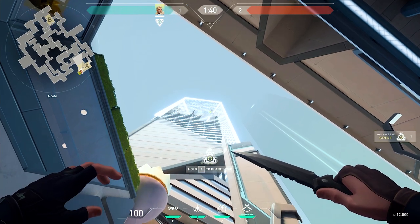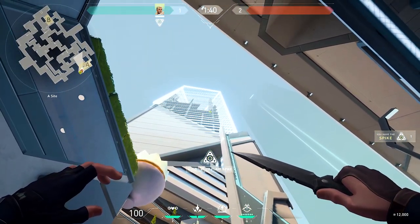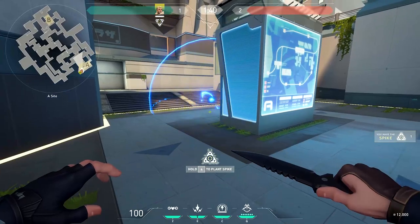Exactly at the time you need to start defusing to get the last-second defuse. So right when you think the spike is about to start beeping faster, fully notch your bow, look at the ground and stand over it, then give your arrow one bounce. After that, draw again and fire as soon as you get to max velocity while giving it one bounce.